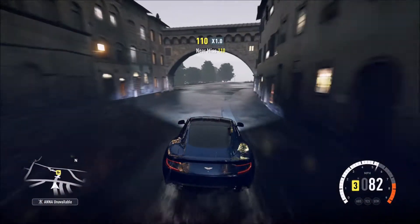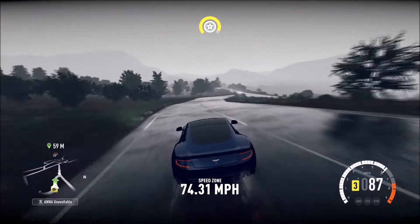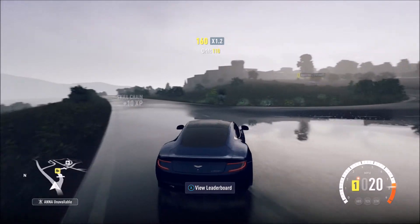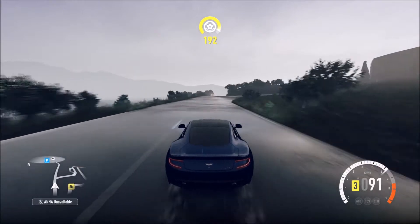Head straight out of town through the average speed camera section just here. At the bottom of this road you're going to turn right. Brake and turn right and you're heading for the car meet which you can just about see on the map. Follow this road into the circle and towards the car meet.